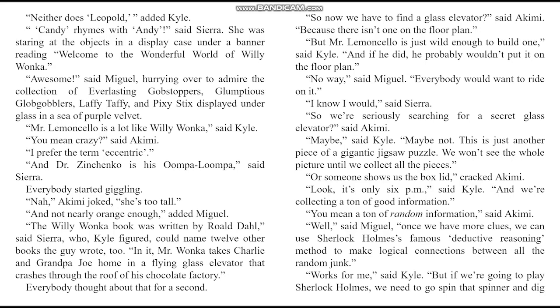Mr. Milamichello is a lot like Willy Wonka, said Kyle. You mean crazy, said Akimi. I prefer the term eccentric. And Dr. Zinchenko is his Oompa Loompa, said Sierra — everybody started giggling. The Willy Wonka book was written by Roald Dahl. In it, Mr. Wonka takes Charlie and Grandpa Joe home in a flying glass elevator that crashes through the roof of his chocolate factory. So now we have to find a glass elevator? said Akimi. There isn't one on the floor plan — but Mr. Limoncello is just wild enough to build one and probably wouldn't put it on the floor plan. So we're seriously searching for a secret glass elevator? This is just another piece of a gigantic jigsaw puzzle — we won't see the whole picture until we collect all the pieces.